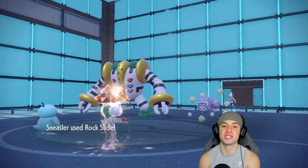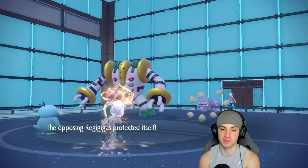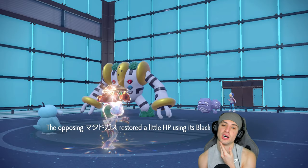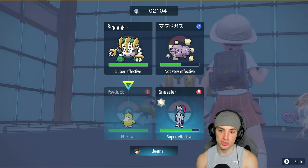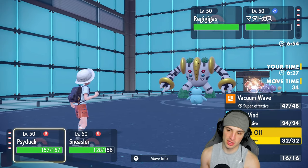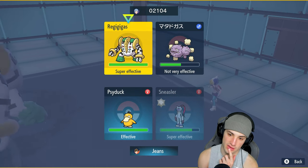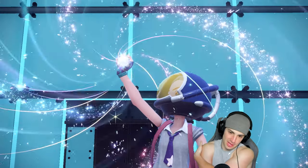I go Weakness Policy with Psyduck — now I'm +2 on Attack! Rock Slide is gonna fly. Give me a flinch on the Weezing — I know it's not KO'ing. It goes half HP. Give me a flinch! Oh my god — big-time flinch on Sneasler! Now we could launch Close Combat, or go Vacuum Wave, Icy Wind, or Knock Off. Our best play is probably to take off Weezing's item.